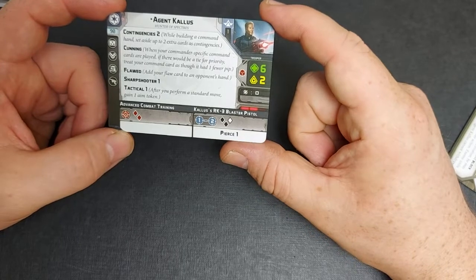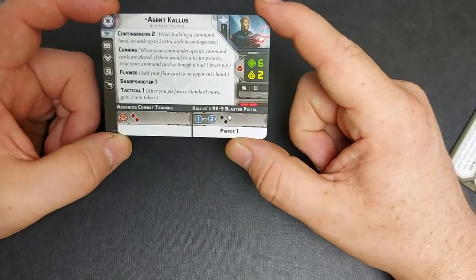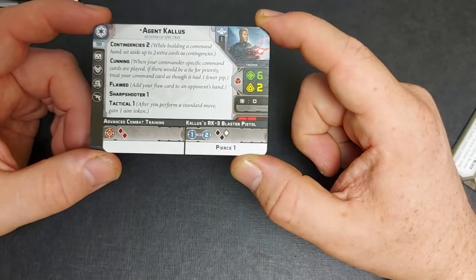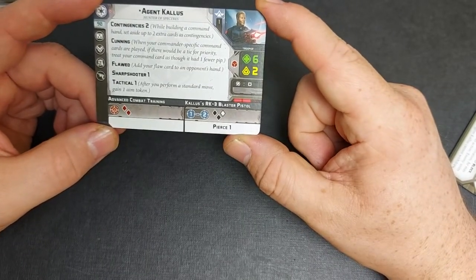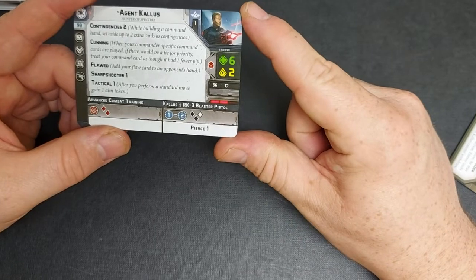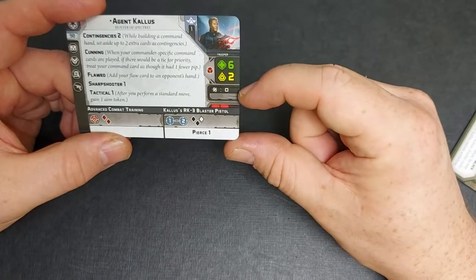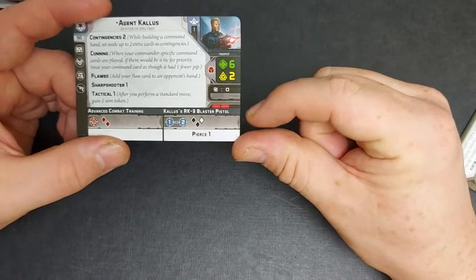Floored: add your floor card to your opponent's hand. Sharpshooter 1 and Tactical 1. After you perform a standard move you gain an aim token — so that's a good way of playing Kallus, gaining aim tokens. He always gets at least one aim token per turn and can take an action to gain another. He has Advanced Combat Training as his melee attack with two red dice, and his RK3 blaster pistol at range one to two with two black and one white dice with PS1. He is a trooper unit with six health and a courage value of two. He can surge his dice into critical and rolls a red die for defence, with a movement value of two.